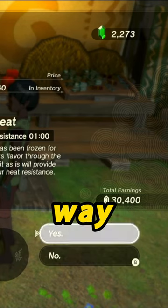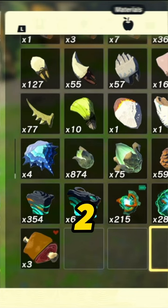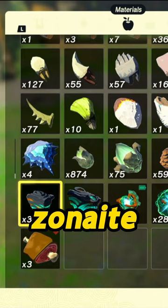This method is the easiest way to farm money in Tears of the Kingdom. All you will need to get started is 2 unfused weapons, 2 raw gourmet meat, and around 60 zonite ore.